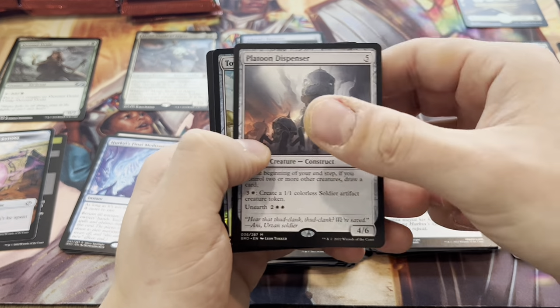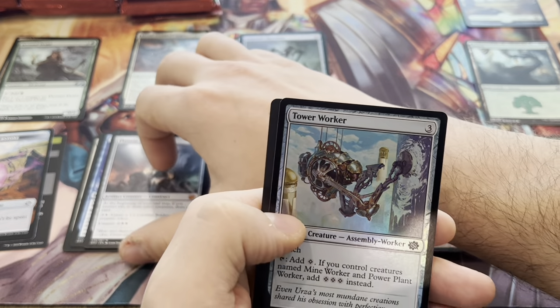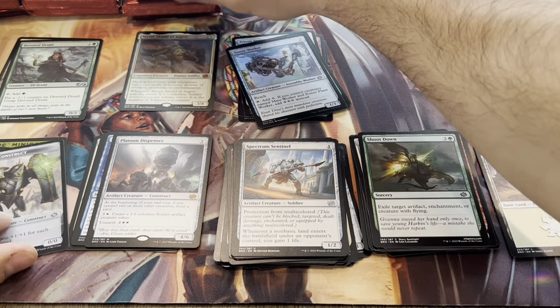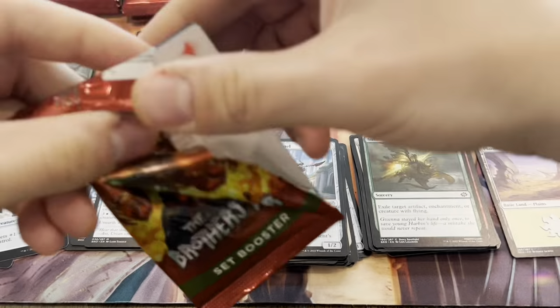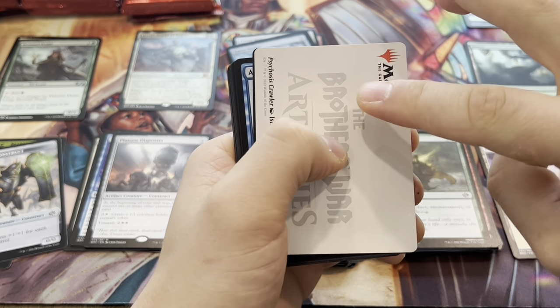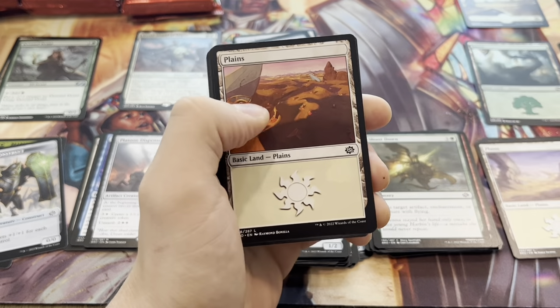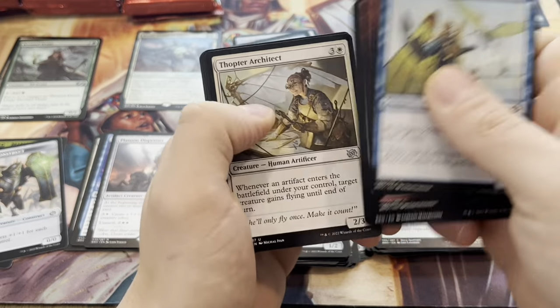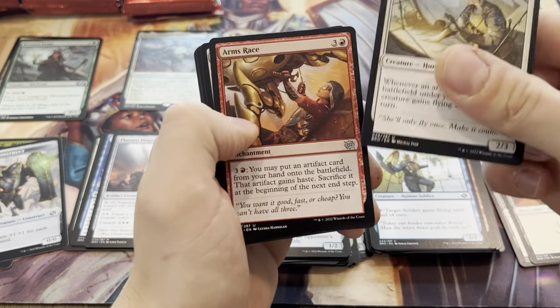And a Platoon Dispenser. I had this card in one of my pre-release events and it was pretty good in Limited. I'm not sure how good it is in Constructed, but in Limited it's pretty nice — you either get to draw or make some dudes. You get to draw if you have two or more creatures, and you get to make dudes if you have mana to pay. I liked it, I had a good time with it.